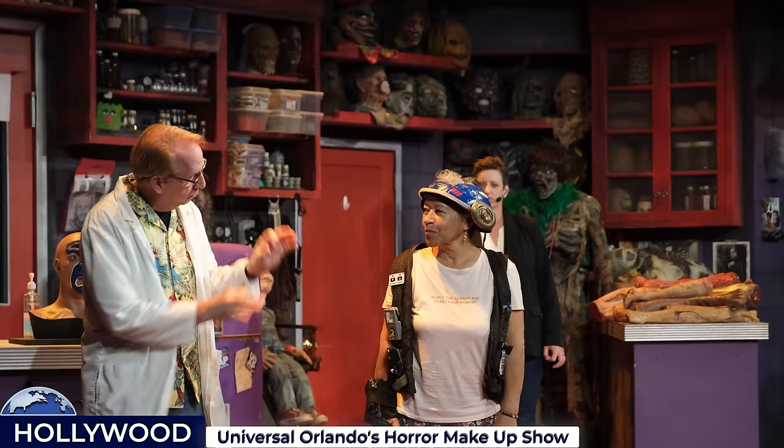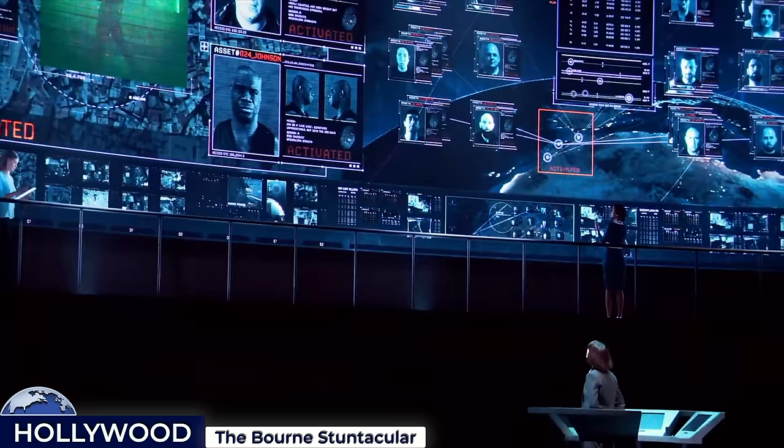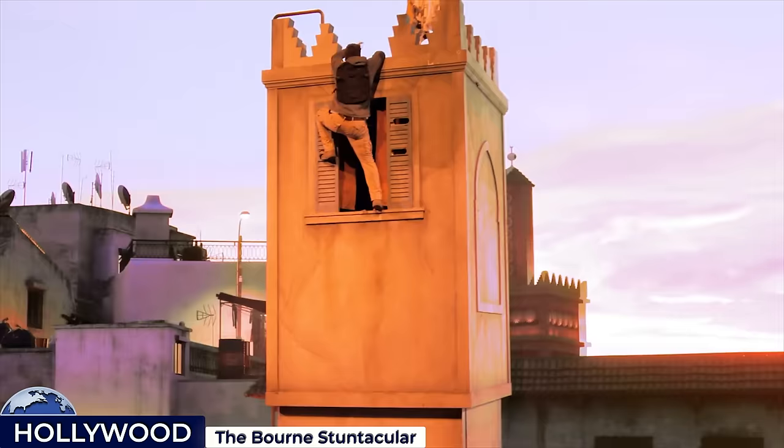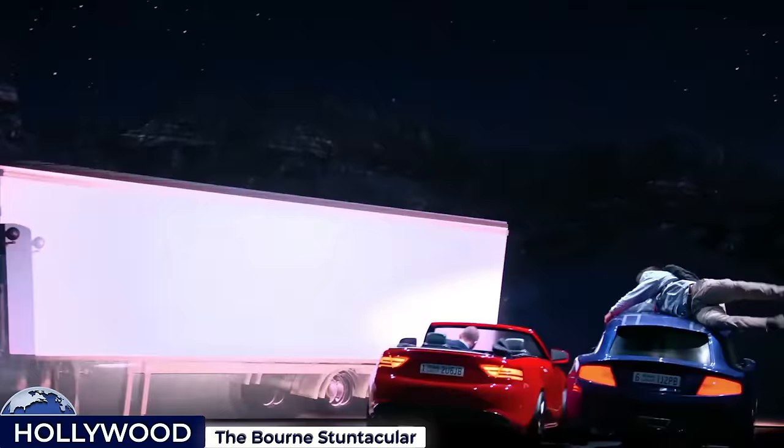A few doors down is the Bourne Stuntacular live-action stunt show, where guests are led into a large waiting area and briefed on Project Rubicon, before heading over to the 700-seat virtual surveillance observation room — a giant LED screen which creates an incredible shifting cinematic landscape, seamlessly merging with live actors and movie set pieces — easily one of Orlando's best theme park shows.